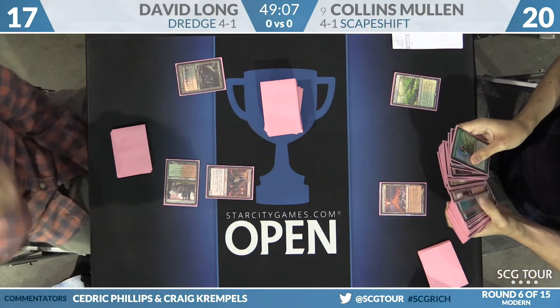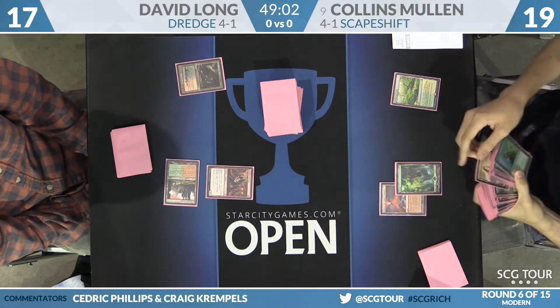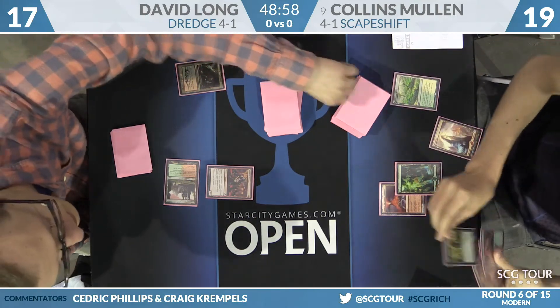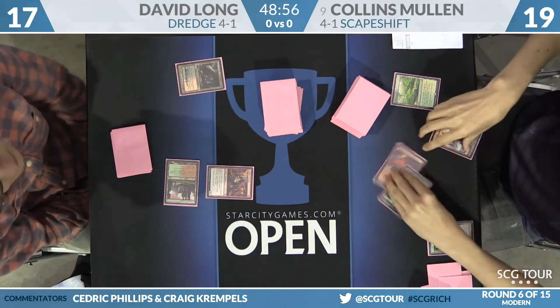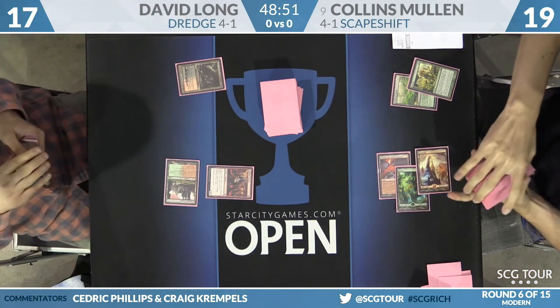There's your green source and Windswept Heath — it's an untapped one, which is a pretty big deal. Collins also has a copy of Cinder Glade in hand, but that would be entering the battlefield tapped currently. So a basic forest and there's a mountain he's going to search up — it'll be Farseek, so a little shortcutting there. There's your mountain.